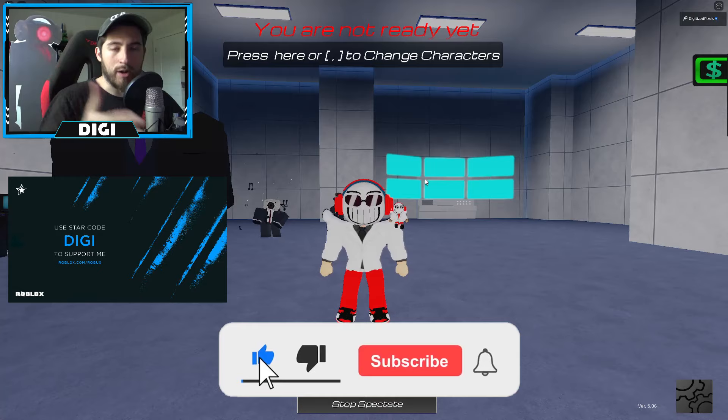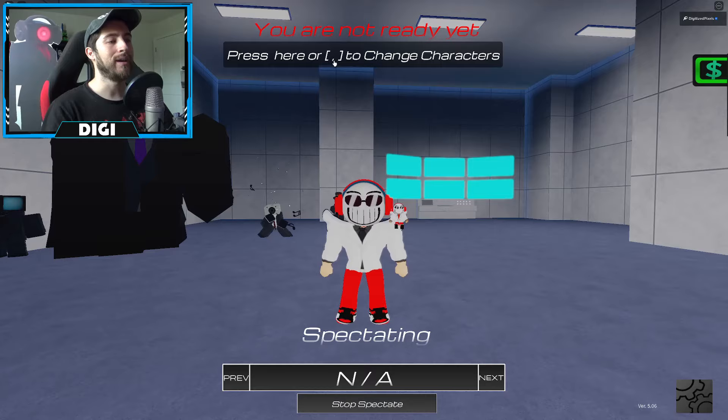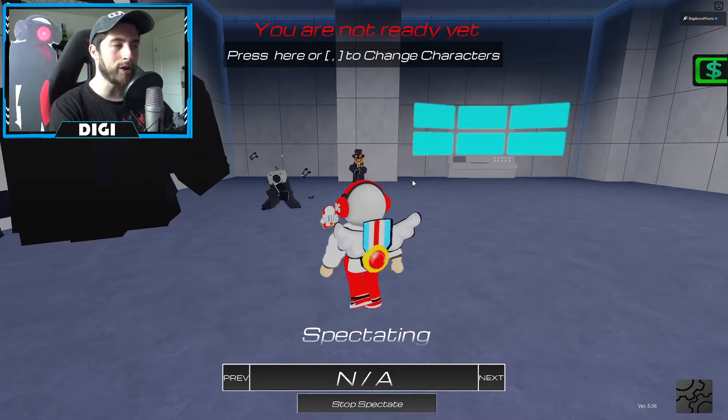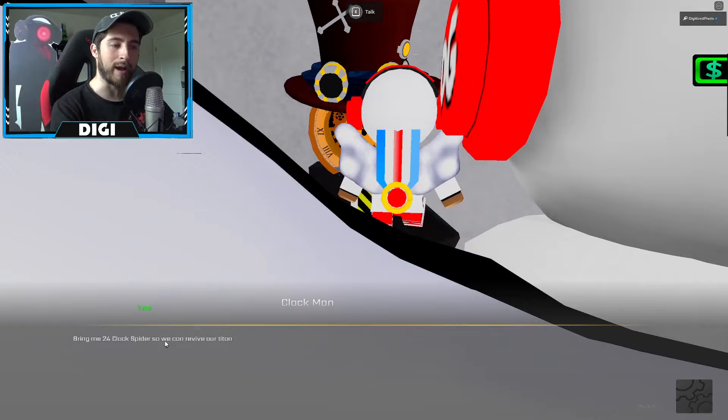We're gonna go ahead and get right into it — Titan Clockman. How do we get this awesome new Titan? What you're gonna want to do is head over to the Chief Clockman. Talk to him and he says: bring me 24 clock spiders so we can revive our Titan. Yes please.